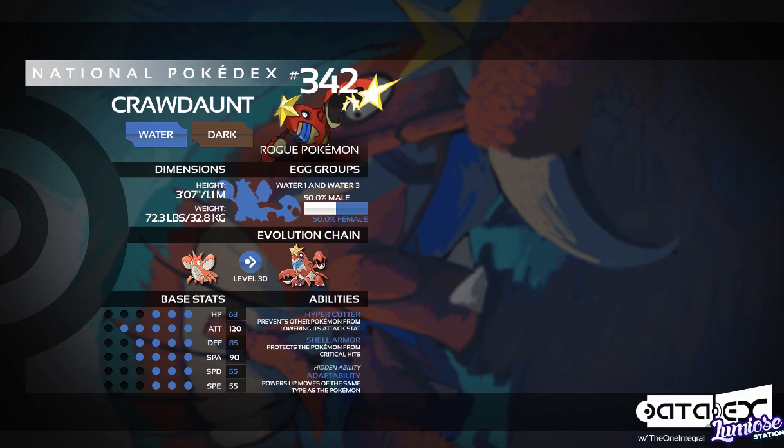Its second basic ability is Shell Armor, which protects it from critical hits. This is a useful ability, but not brilliantly useful, because Crawdaunt is not a defensive Pokemon, so critical hits aren't really going to matter too much here. Its hidden ability, however, is where Crawdaunt really comes into its own. Without it, it wouldn't have the same effect, but with it, it's fairly powerful.